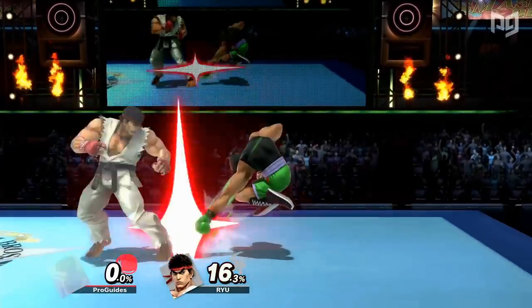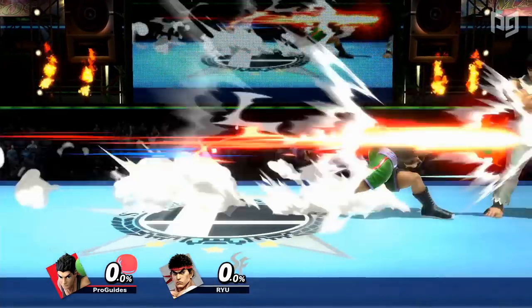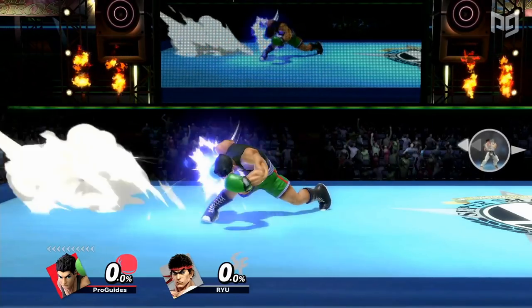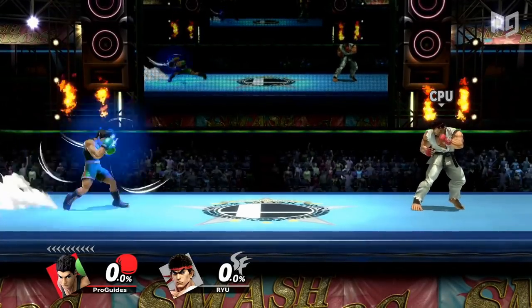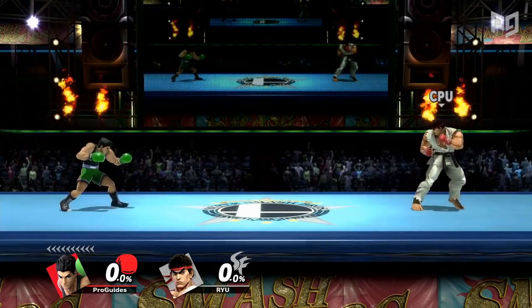Mac's aerials aren't his only horrible move. His neutral B, when he doesn't have the KO Punch, is a straight lunge — like Rollout, it's an obvious move that takes a long time to charge before it can accomplish much of anything. Its armor frames make it somewhat useful to break out of combos, and it can be cancelled into shield after a while, but this gives the opponent time to punish in most situations.